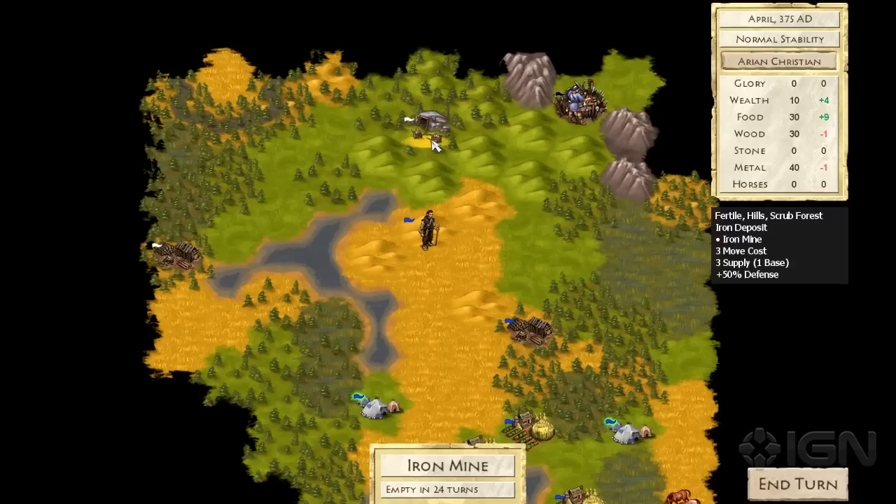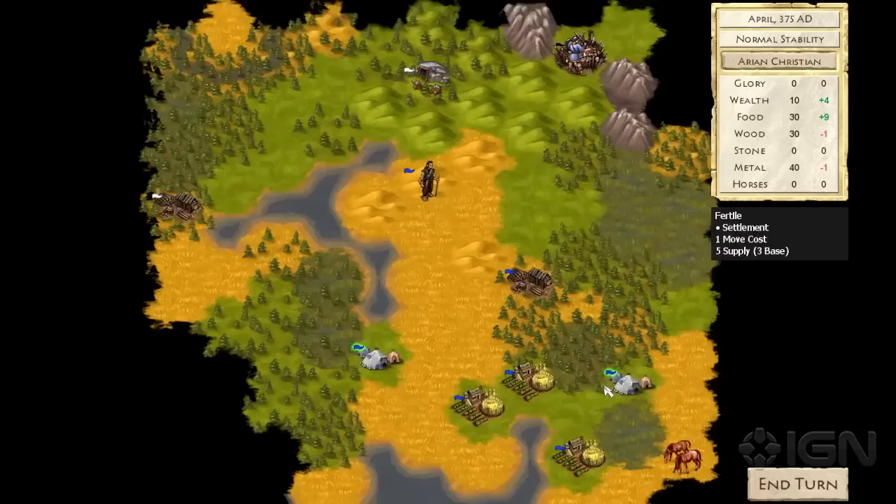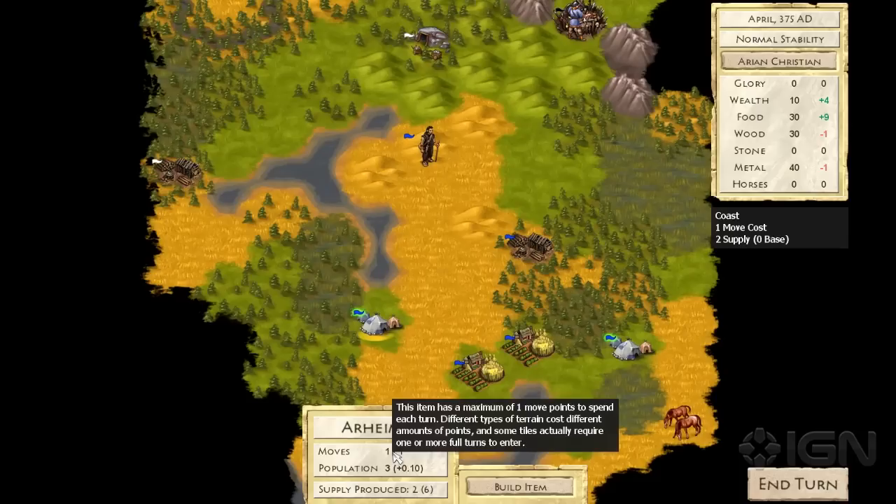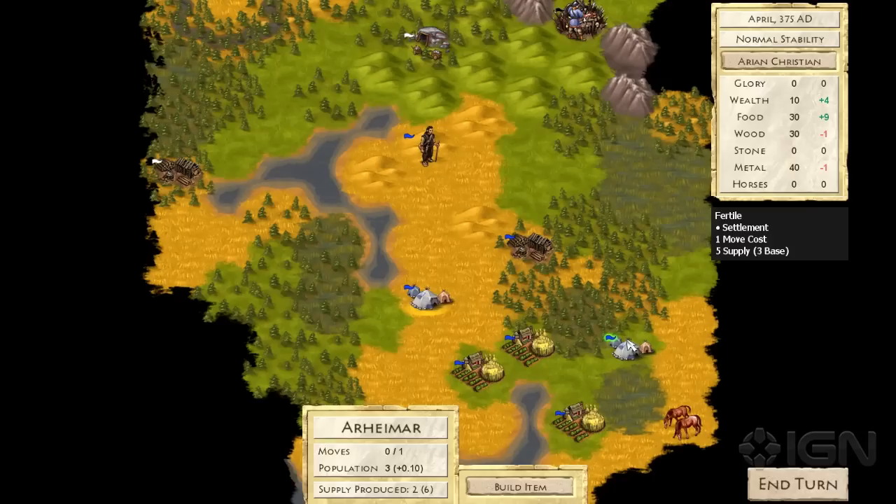There are also other ways of acquiring new resources. For example, we can actually migrate and move our settlements around the map. So if our area around us becomes depleted, we can go ahead and move to another part of the map that has more resources that we can use.